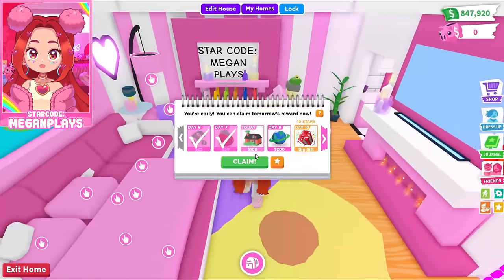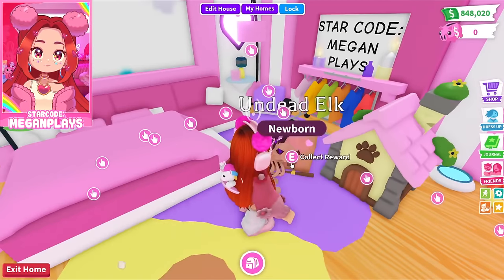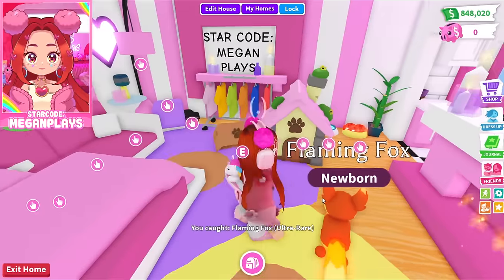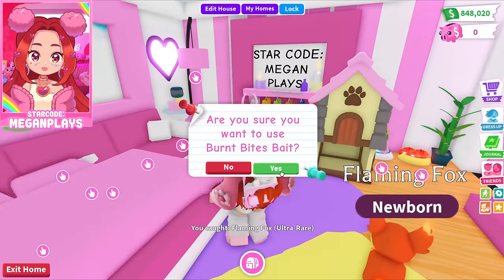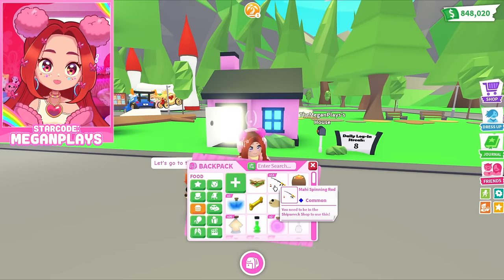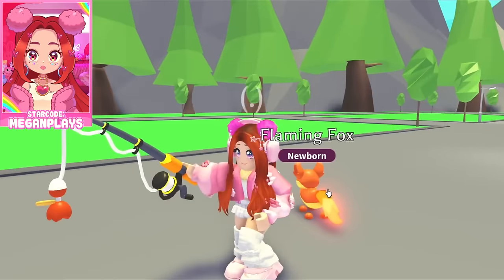Before we get into it, we are saying goodbye to the Fire Dimension — it's gone. Our last pet from it is going to be a Flaming Fox, and another Flaming Fox, and then we'll put this bait in and go back to the regular campfire cookies immediately.